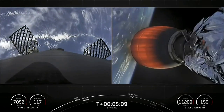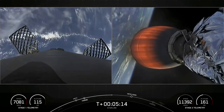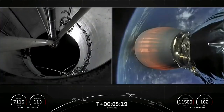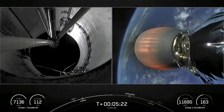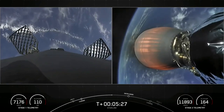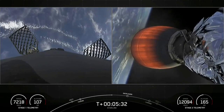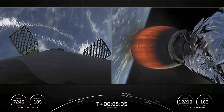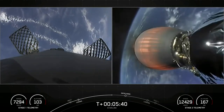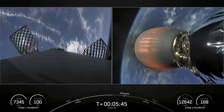Now if you are just catching up with us, we did have a successful launch of Falcon 9 from Cape Canaveral Space Force Station, and the first stage on the left-hand side of your screen is headed back to our drone ship named Just Read The Instructions, stationed out in the Atlantic Ocean. The second stage on the right-hand side of your screen is headed to its first orbit. As a reminder, today's mission marks the second flight for this booster, the fifth flight for one of those fairing halves, and the third flight for the other half.